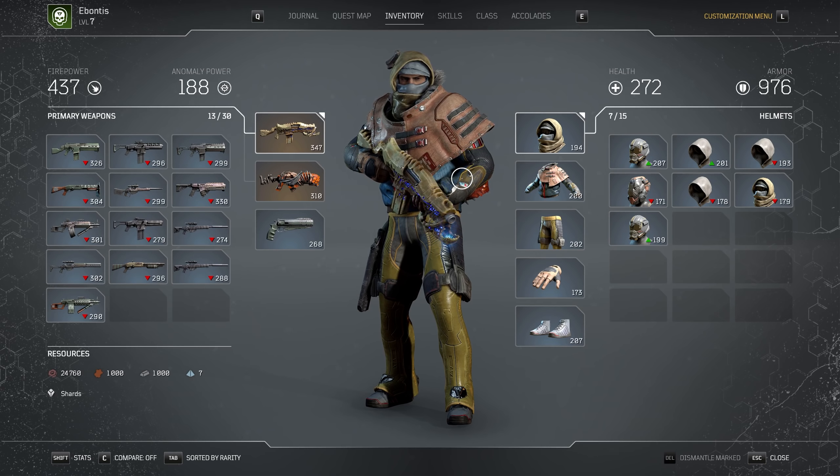The big answer is that all things that you do in the demo — all the progress, the gear, the loot, the resources — is going to carry straight into the game. So when the full game launches on April 1st, this character that you're looking at right here, if I didn't touch anything between now and then, I could log in on April 1st, pick up this guy, and go into chapter 2 in the demo, and I've already got everything I've got right here going straight in. So that's a cool part about it.